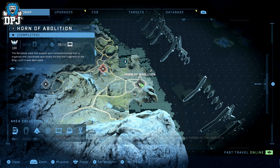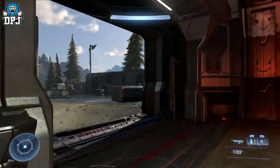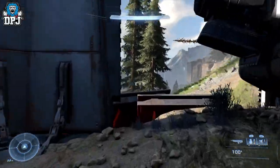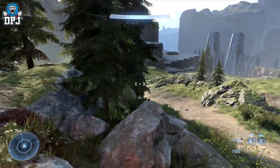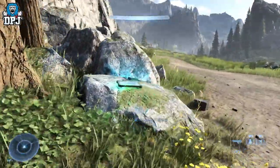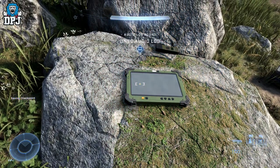From here we're going to grab the last two audio logs, both of which are outside this camp area. Come out the door you came in, walk around the back of this building, jump over the wall, and you should hear it beeping. There we have it — sitting right there on a rock. Grab that one and we're good to go grab the last one.